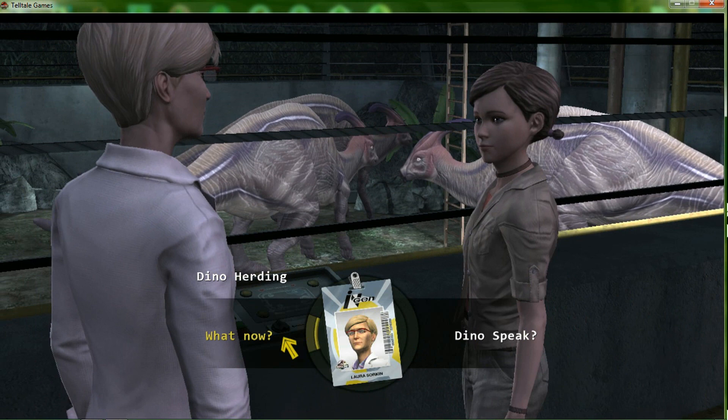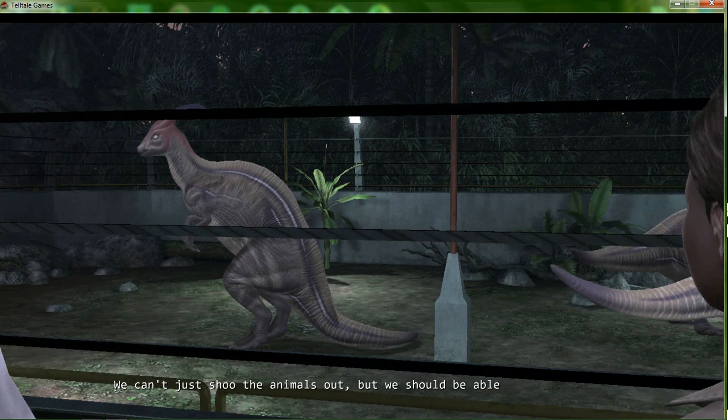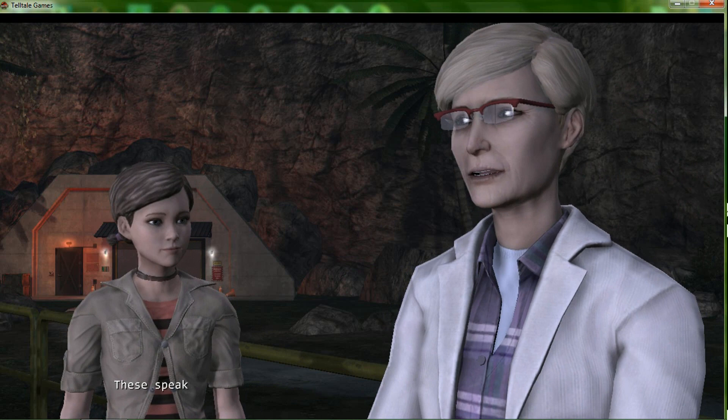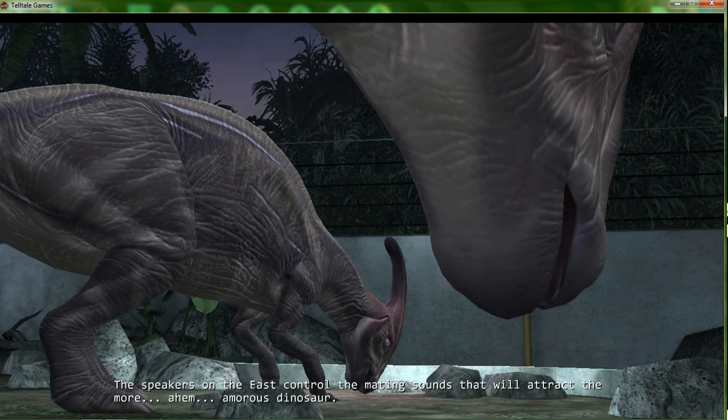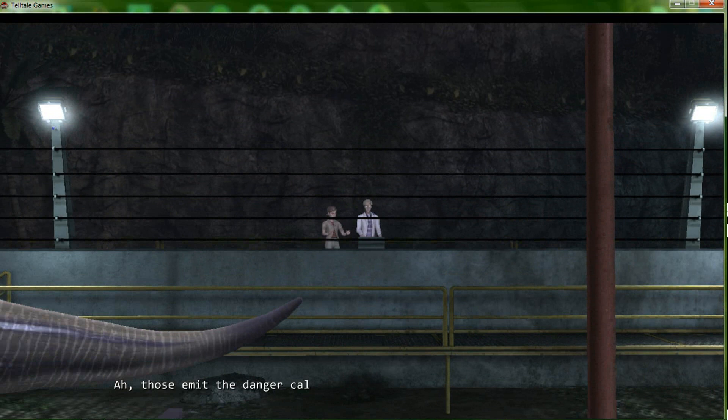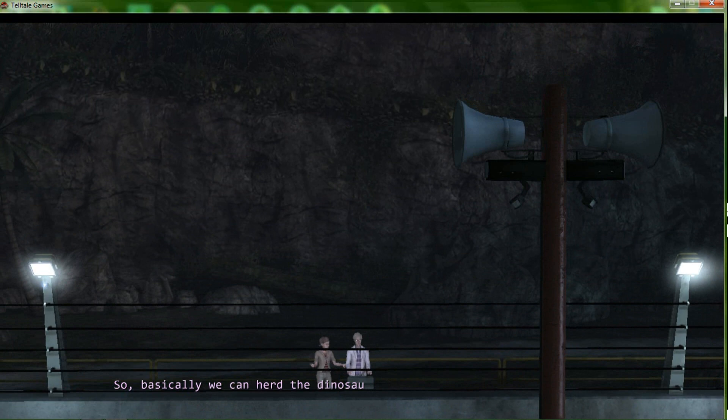Okay, let's move some dinos. We can't just shoo the animals out, but we should be able to manipulate them into moving using their own sounds. These speakers on the west side of the pen can be set to play a parasaur food call that will attract the hungry dinos. The speakers on the east control the mating sounds that will attract the more amorous dinosaur. And those in the middle of the pen emit the danger call — the parasaurs will instinctively move away from it. So basically we can herd the dinosaurs out of the pen using the speakers and their sounds.